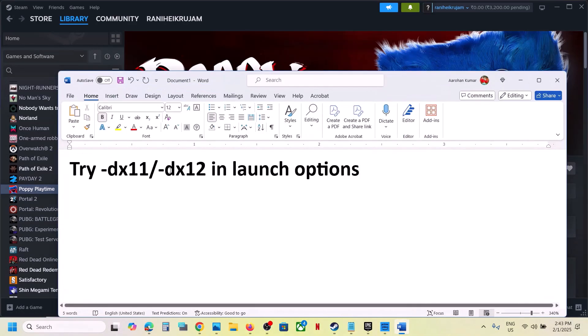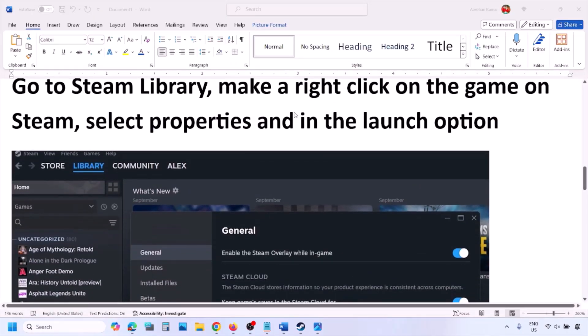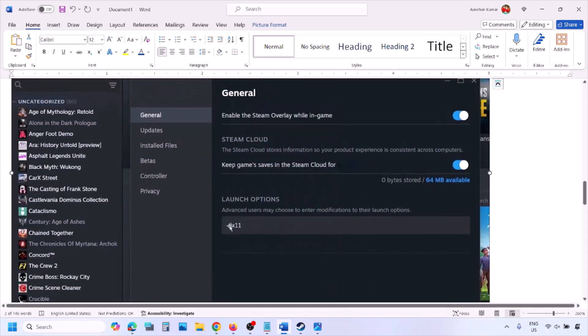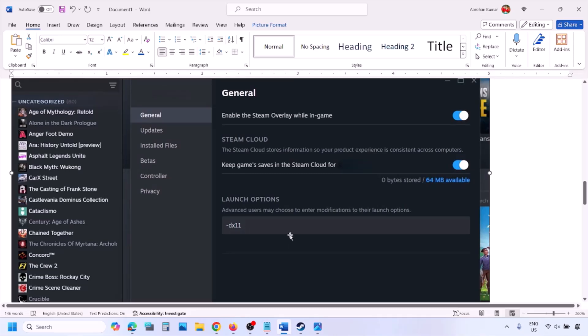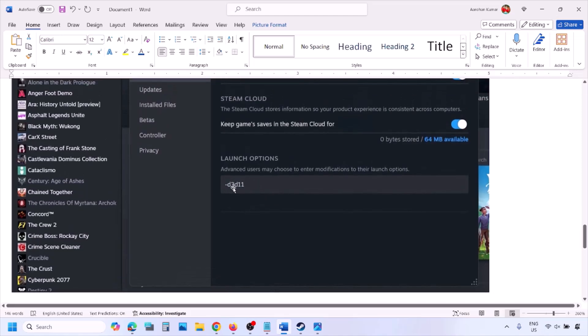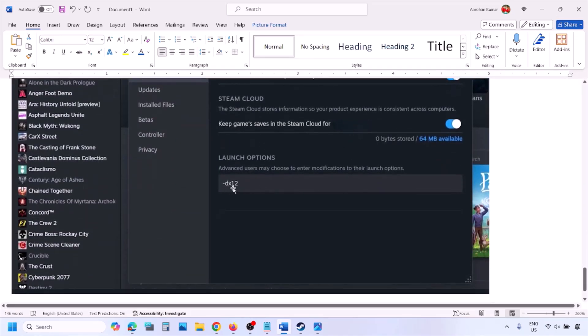The first step is to try DirectX 11 or DX 12 in the launch option. Go to Steam library, right-click on your game, select Properties, and in the launch option type in -dx11. If that doesn't work, try -d3d11, and if still not working, try -dx12, then launch the game and check.